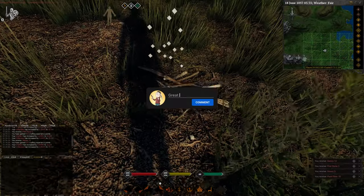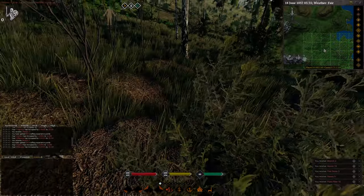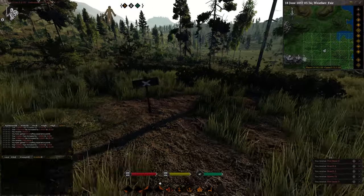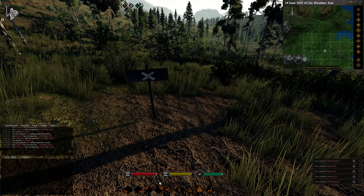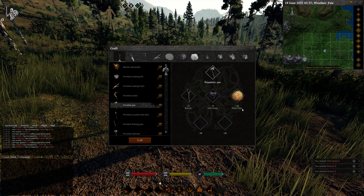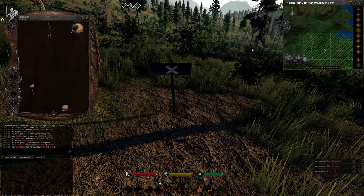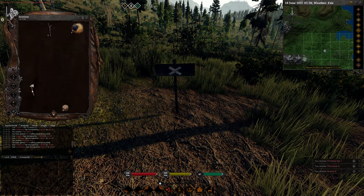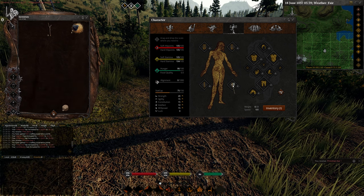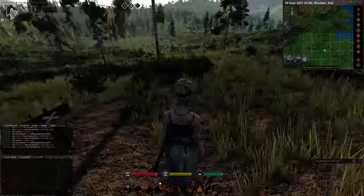Grab the branches — you can get branches off a tree as well, which I'll demonstrate in a moment. Time to craft a primitive axe. Press O again, go down to primitive axe and click craft. Once crafted, press I on the keyboard to open your inventory, grab your primitive axe, then press P and drag it onto a slot. Your character will now equip it — as you can see, there's now an axe on my hip.